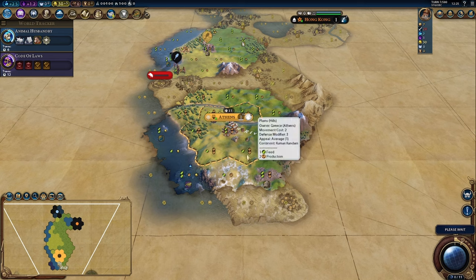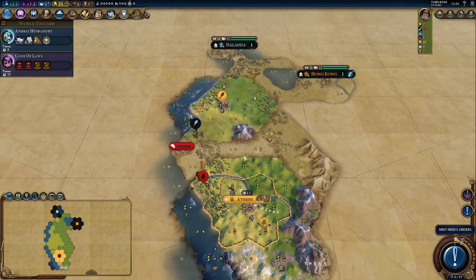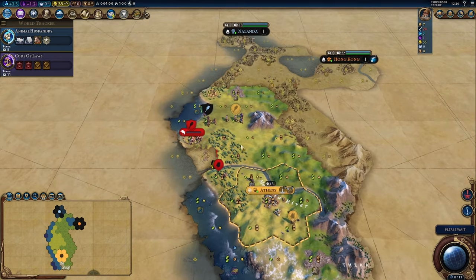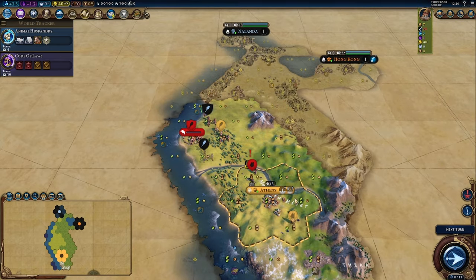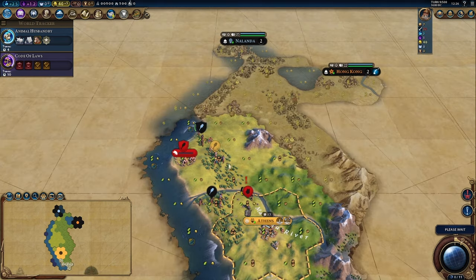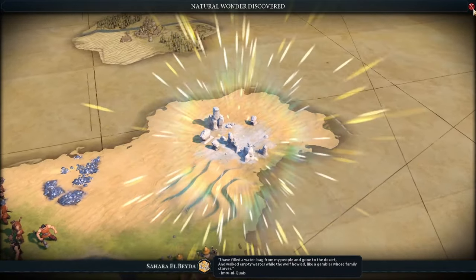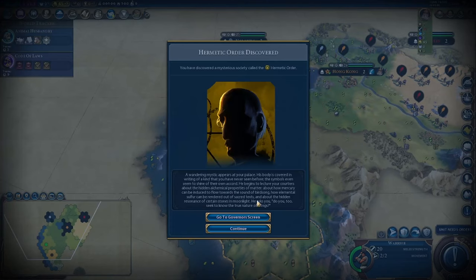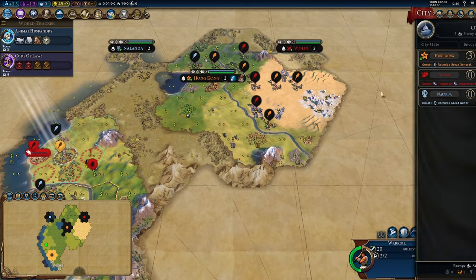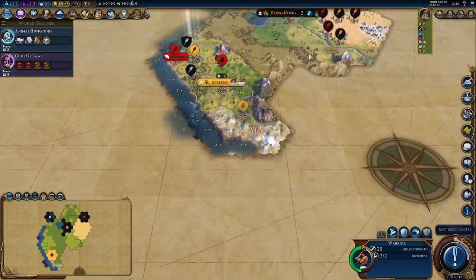The benefit is that I might get the boost to archery early and work on Temple of Artemis that way. I do hope you guys won't ruin my plans — just hang back, Nalanda. We find Sahara El-Beda by Suzerain Hong Kong — we are the first to do that. That also lets us discover Volin, but we're not the first to meet them because I already saw borders over there, so we'll stay as suzerain of Hong Kong for now.